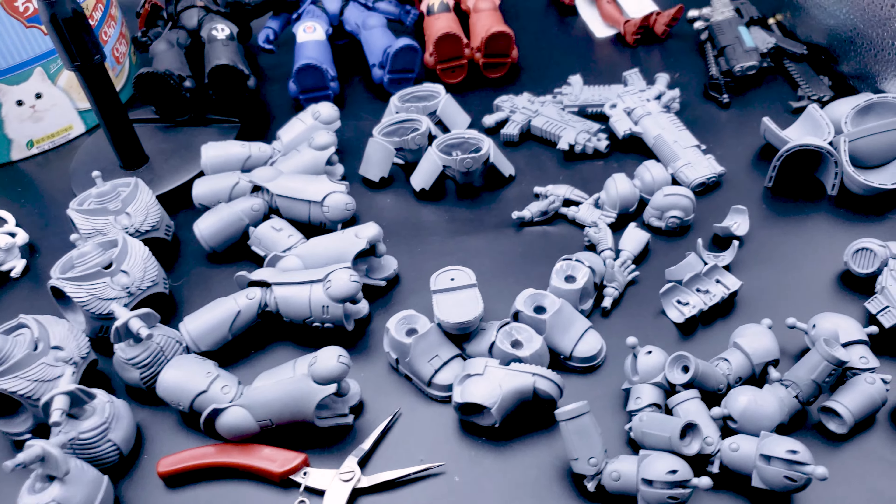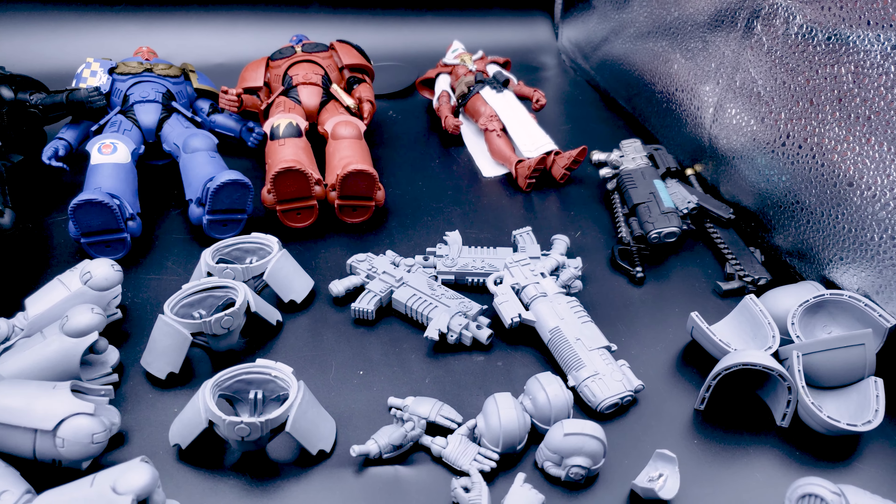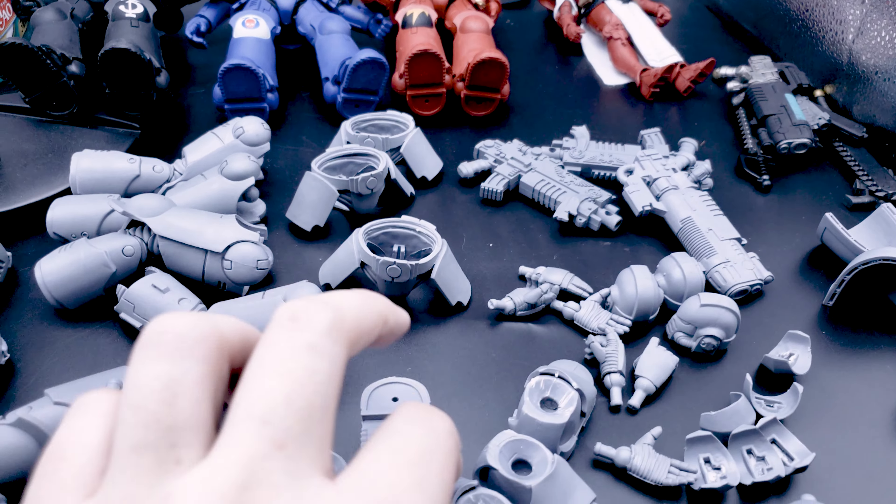I disassembled everything — most of it was quite easy. Pulling the backpacks detaches first. For the legs, you see this little peg that goes into the hip piece — you twist it a little and pull it out from the side, and the hip piece comes down. The torso comes off quite easily from the upper torso using a small tool to pop it. Heads just pull out with your hands. Hands are a little tougher — I held onto the thumbs and wiggled and pulled them out carefully.